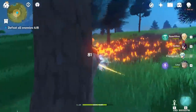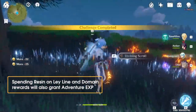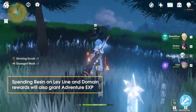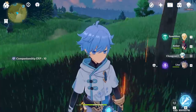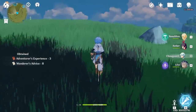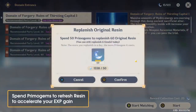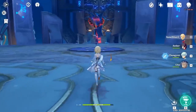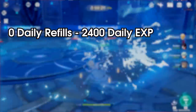Lastly, and the most variable of recurring EXP, is the EXP gained by spending resin. Resin is spent to get rewards from Ley Lines and Domains, and spending 20 resin in this way equates to 100 EXP. Original resin regenerates at a rate of 1 per 8 minutes, equating to 180 resin per 24 hours, or 900 EXP daily. At zero refills, simply doing your commissions and spending your natural resin will net you roughly 2,400 daily Adventure EXP, or about 16,800 EXP a week.